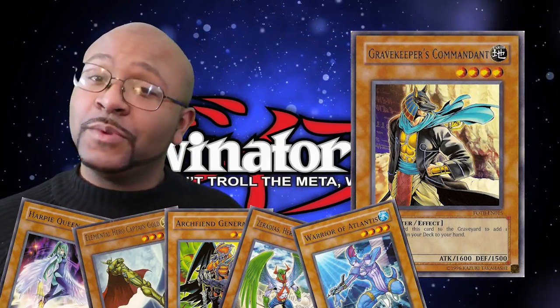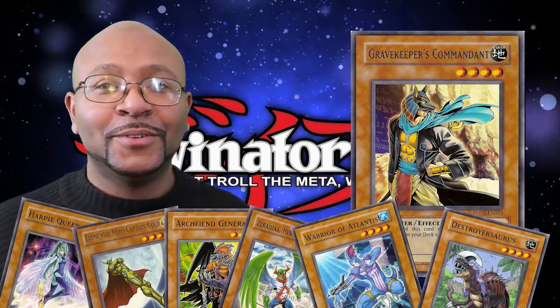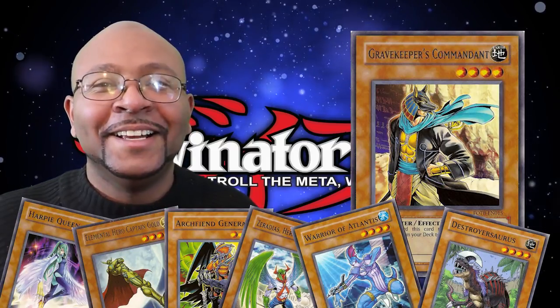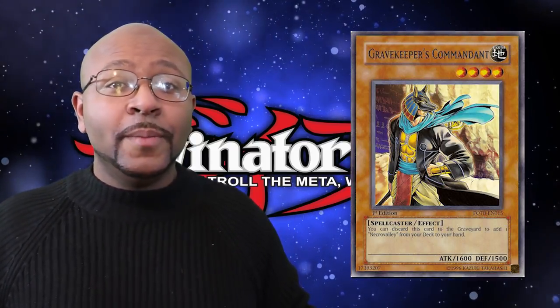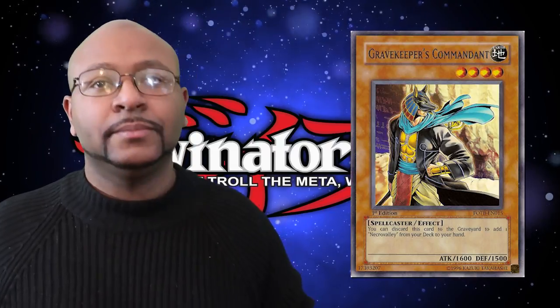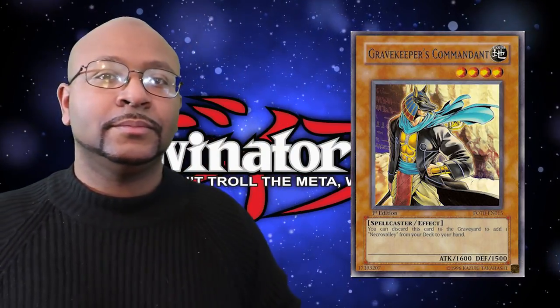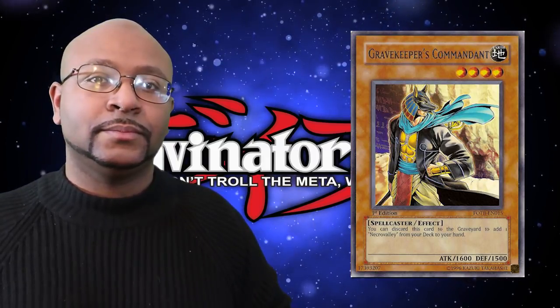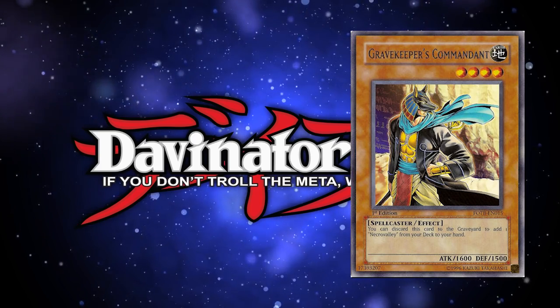And for Legendary Ocean there's Warrior of Atlantis. At this time, if you didn't want to just use Terraforming, having multiple different cards that could search out your field card was highly important to most strategies. It's also worth mentioning that because you're discarding a monster to search the field spell, you're kind of giving yourself a little Graveyard setup as well.